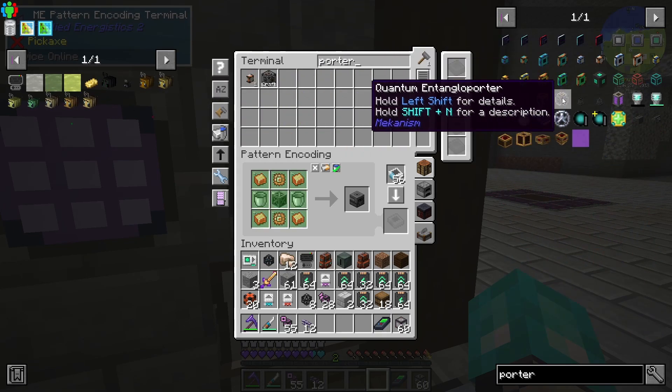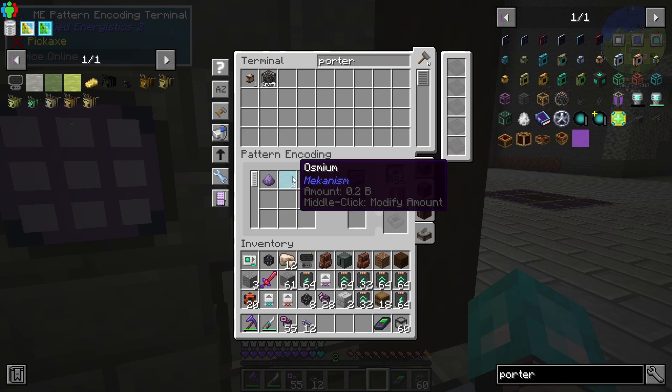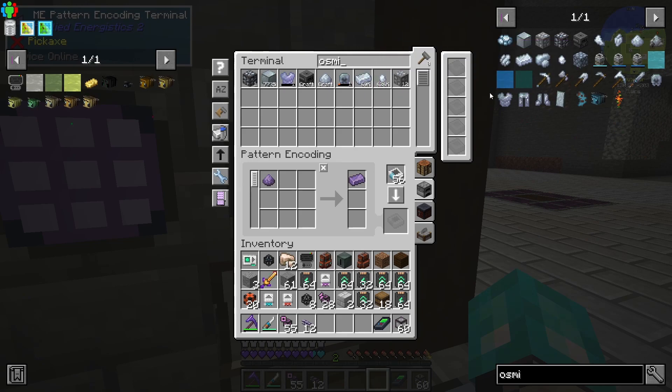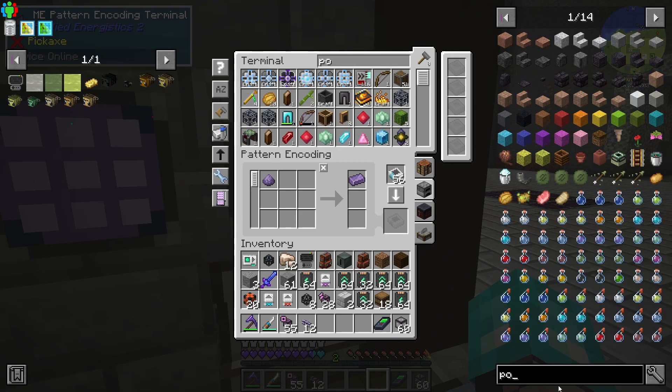I'm looking at the entangle-a-porter from Mekanism, because this is actually pretty cool and it's really useful for Mekanism specifically. There's not a whole lot you can do in the way of transporting chemicals. We could do AE2, we could do Applied Mechanics — you can technically do P2P with chemicals. We're gonna do this completely wirelessly, which is the entangle-a-porter.